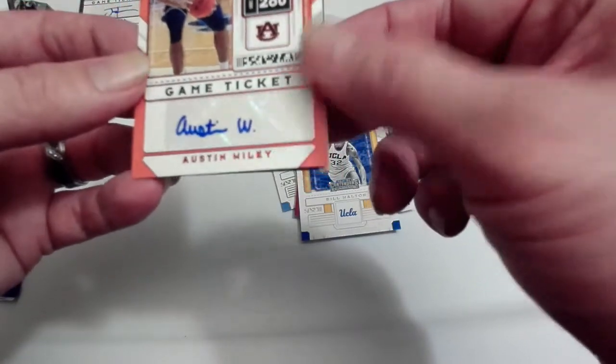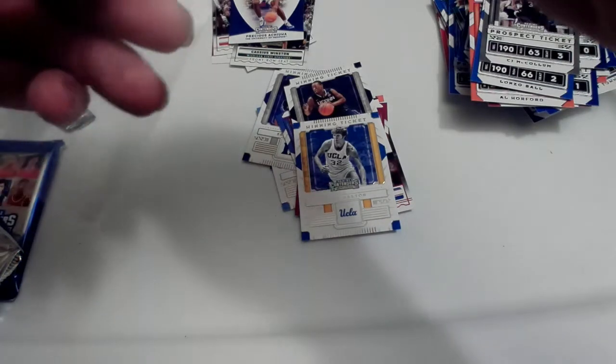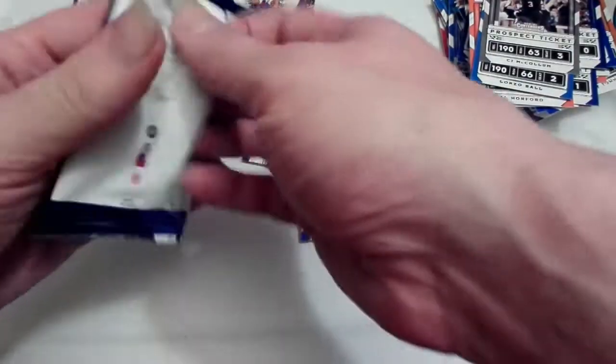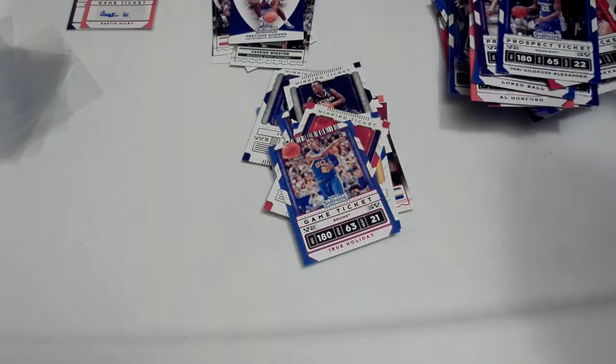We got Austin Wiley - I really don't know who that is, doesn't look numbered, but we'll put it in a sleeve. I'll have to look him up after this. Austin Wiley, a little autograph there. One more pack and then we go to the next blaster. Jaren Jackson, Damian Lillard, Mike Bibby winning ticket, Drew Holiday, Lauri Markkanen, and Shai Gilgeous-Alexander. We got one more pack here - not feeling like we got anything great yet, no top rookies really. Precious is probably the best one.